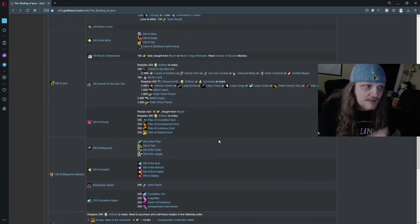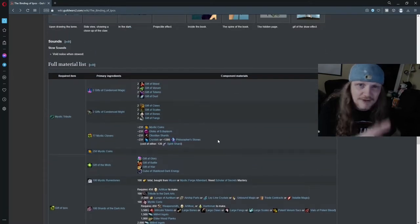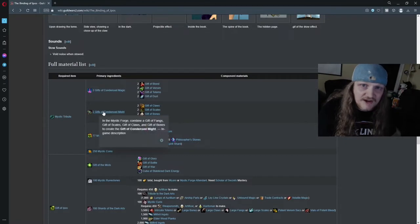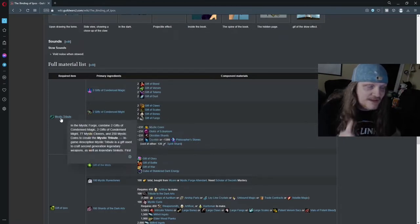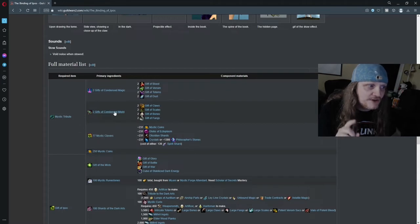You look at this list and you might be a little daunted, maybe overwhelmed, but it's really not that bad. It's four basic components broken down into 13 smaller parts. The first one is the Mystic Tribute, and it has four parts: the Gift of Condensed Magic, the Gift of Condensed Might, 77 Mystic Clovers, and 250 Mystic Coins. Remember, you can make Clovers out of coins if you don't have enough, but you always have to leave yourself 250 Mystic Coins at the end of that.